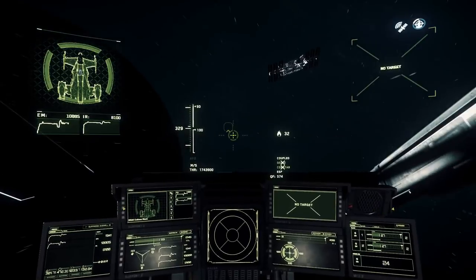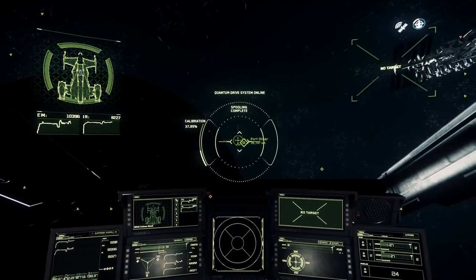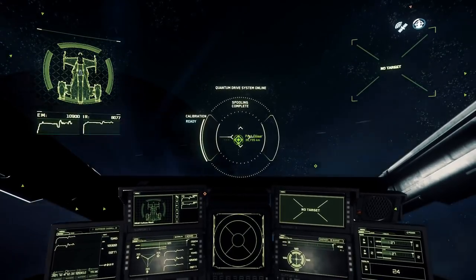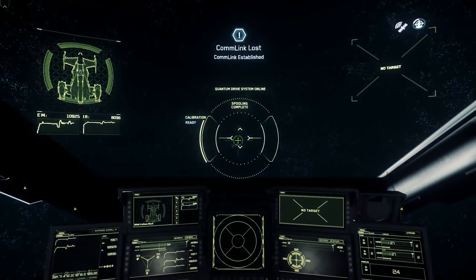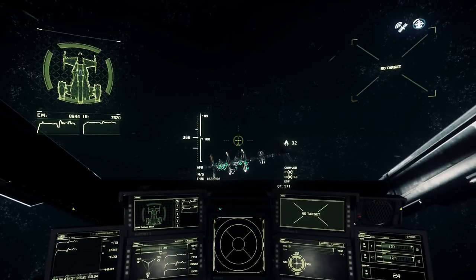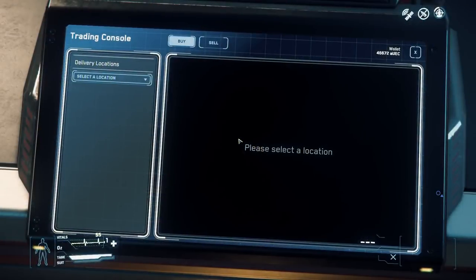I prefer the Caterpillar Black for this kind of activity - flying around finding trading routes - because of its cargo capacity. It can carry 46 SCU, meaning you can have 46 individual commodities aboard, which makes checking prices all over the place very easy. You can use other ships like the Constellation, which has around 96 SCU, but the Caterpillar Black is faster and gets you to destinations quicker, making it easier to check more outpost locations.